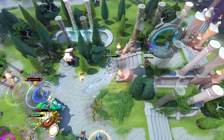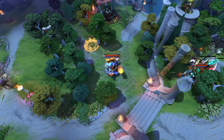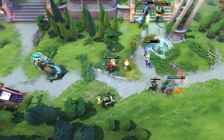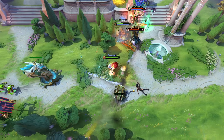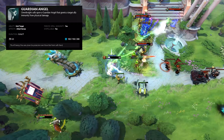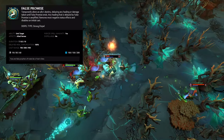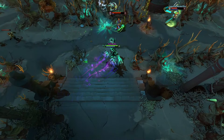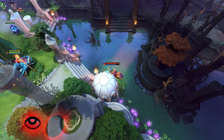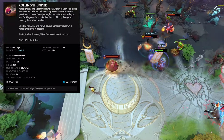Nyx Assassin is a pick-off focused support whose ultimate allows him to go invisible and deal massive damage to a single target when he leaves the invisibility. Ogre Magi is an RNG-based support whose ultimate allows his spells to be cast up to four times repeated. Omniknight is a tanky, healing-focused core or support whose ultimate makes all his allies in an AoE immune to physical damage for a couple of seconds. Oracle is a healing-focused support whose ultimate allows him to make an allied hero invincible for up to 10 seconds. Outworld Destroyer is a glass cannon core hero whose ultimate deals damage to enemies in an AoE depending on how much mana they have. Pangolier is a high skill-ceiling core hero whose ultimate allows him to roll up into a ball, becoming magic immune and stunning people.